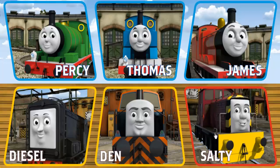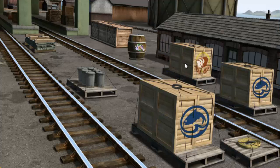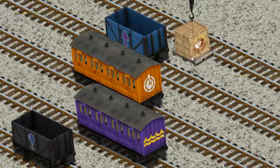Play again. It's a busy day at Brendam Docks. Thomas and his friends have many deliveries to make. Choose who will make the next delivery. Den, Diesel, Thomas — here's James. James must deliver the crates of bread to the fair. Help Cranky find the crates of bread. That's it! Let's lift and load. Now the cargo must be loaded.